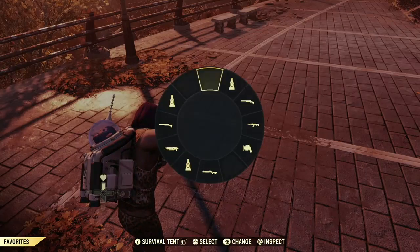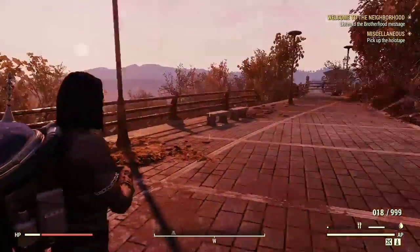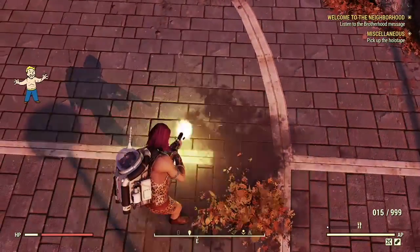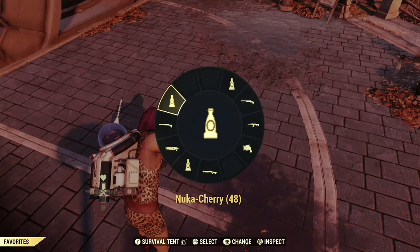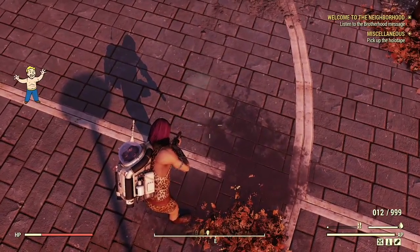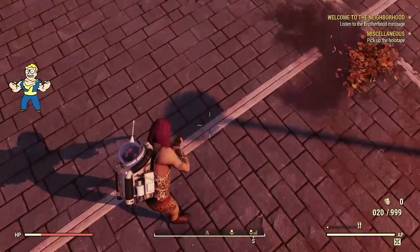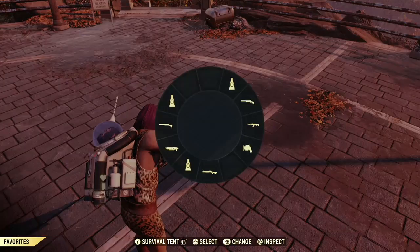Let me show you exactly how much it heals. If you're using a base Nuka Cola I only use those when I'm passively healing — they're a little bit slow but they have a much longer duration, especially with the three times multiplier. With the Nuka Cherry it's probably like three to four seconds of effect, and as you can see it does some decent healing. With the Quantum it heals quick and heals quite a lot.